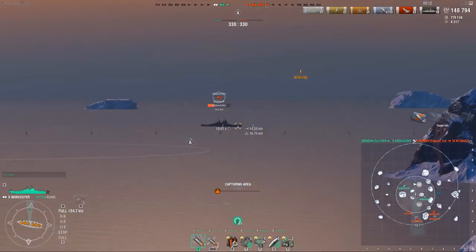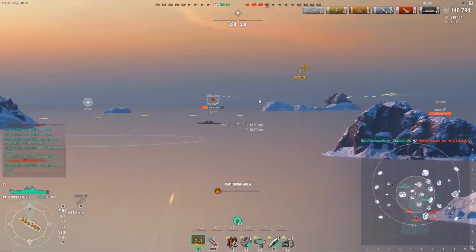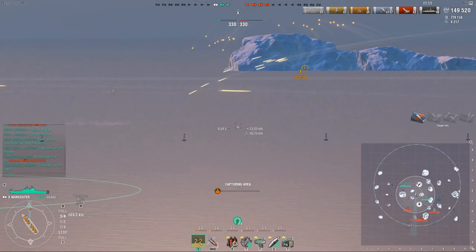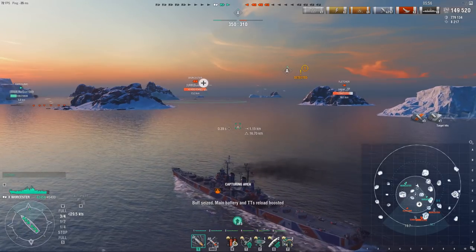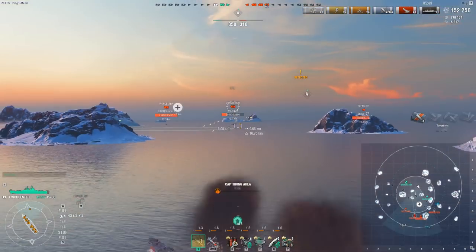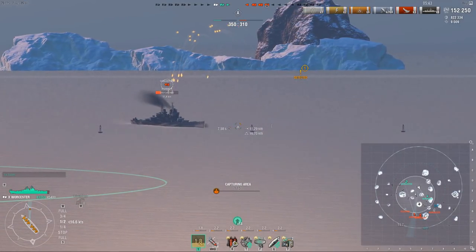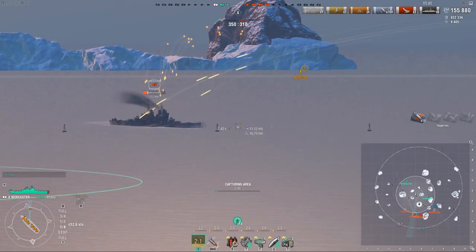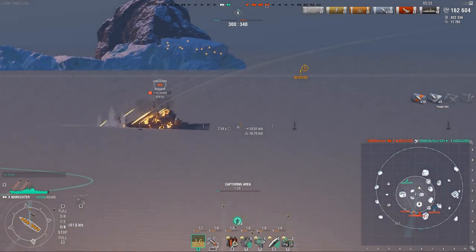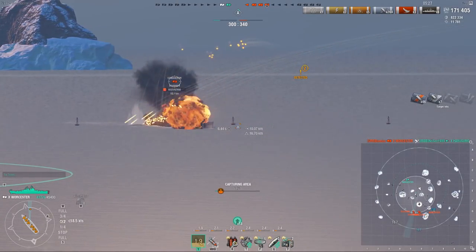Worth noting is that right now this is a separate mode — for those who hate arms race, you don't have to play it. You can select it just like co-op, ranked, and random battles. I picked up another reload buff and my reload is really, really stupid. That's why I'm willing to pick a fight with this Conqueror — Conqueror has 32mm armor and Worcester with IFHE plus all these reload mods is kind of stupid. My reload is still around 3 seconds, but just wait until Adrenaline Rush kicks in. You think this is stupid? It gets even dumber.